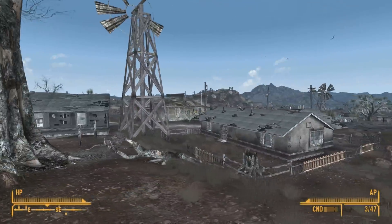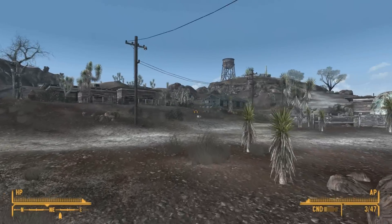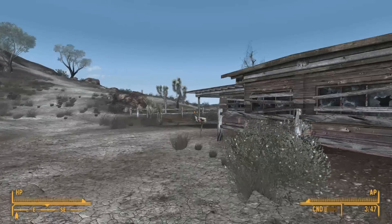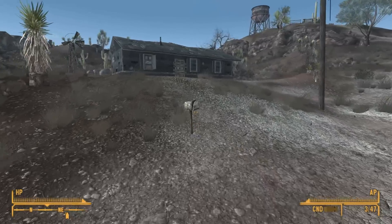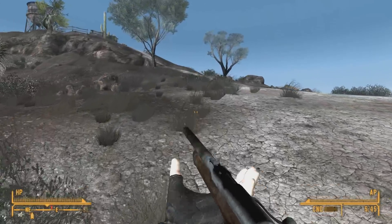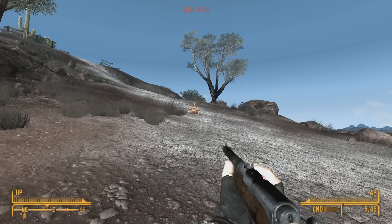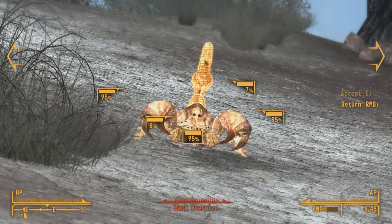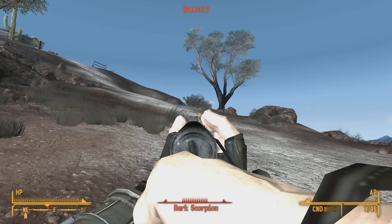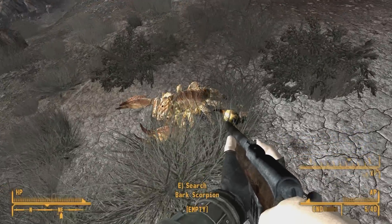We also have to talk to Trudy, who's in charge of the saloon. So let's go over there — to the cemetery first. Nothing here. I also have to reload this even though it's in really poor condition now. Bark scorpion. That didn't do that much damage.